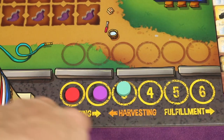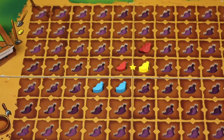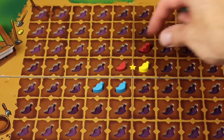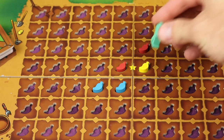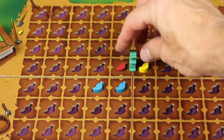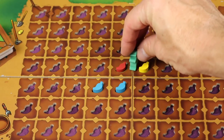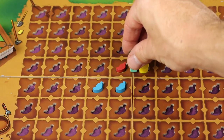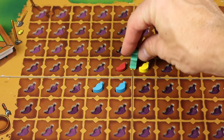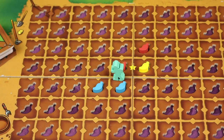Then we go to the harvesting phase, which goes in reverse turn order, so the last player in turn order goes first. In the first turn everyone starts their farmer on the starting space, but after that farmers start from wherever they ended. You move your farmer up to three spots, and when you stop at intersections between pepper spaces you get to crossbreed those peppers. For example, a farmer moving between a blue and a red pepper would trigger a crossbreed.